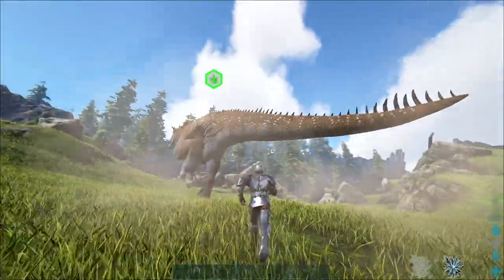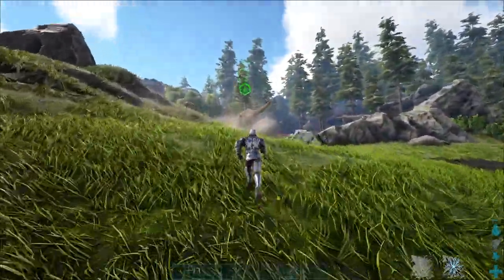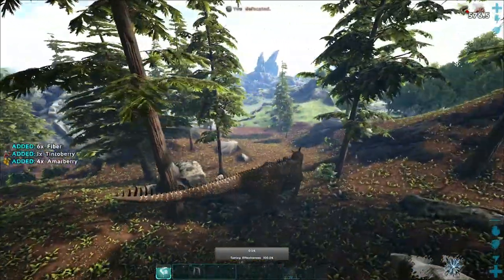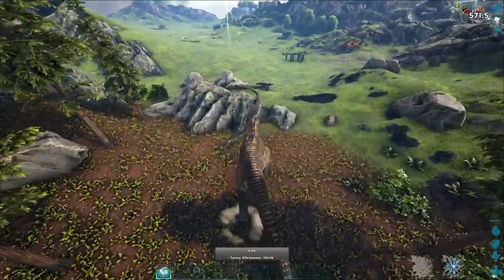Alright, now he's free. Where is he going? Oh no, he's faster than me. I went for weight so I can... okay, so he's free. Now we can ride him. Our taming effectiveness is 100% right now. Let's start killing.